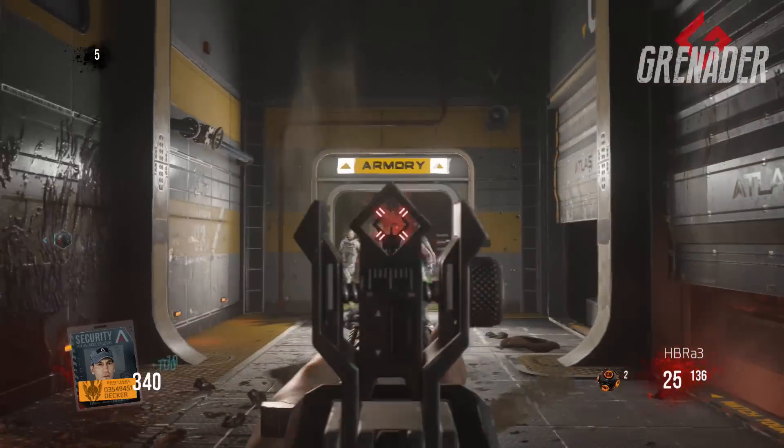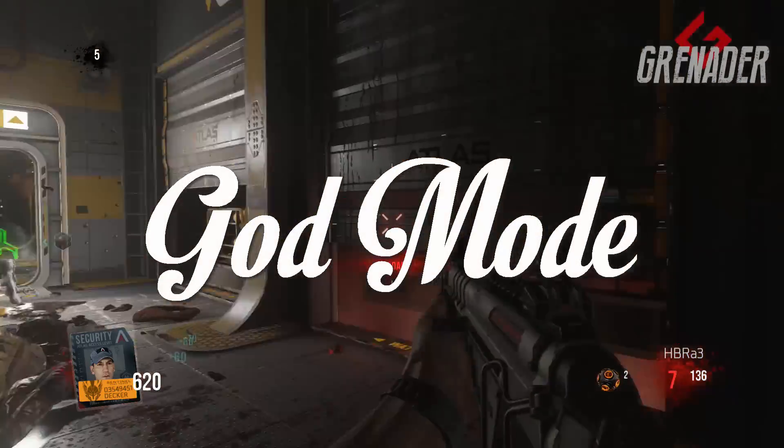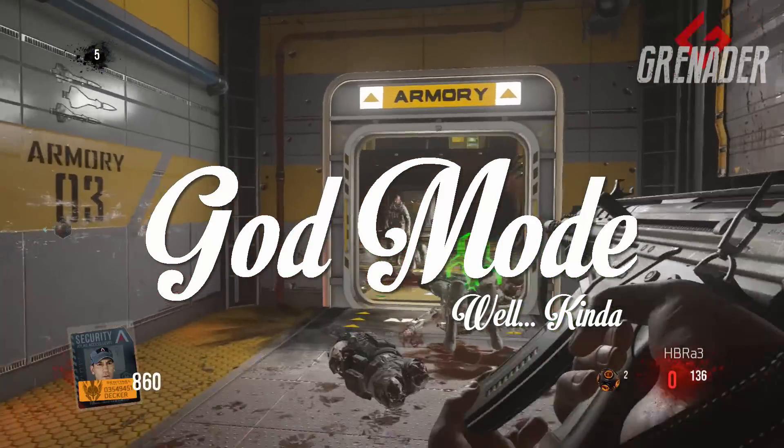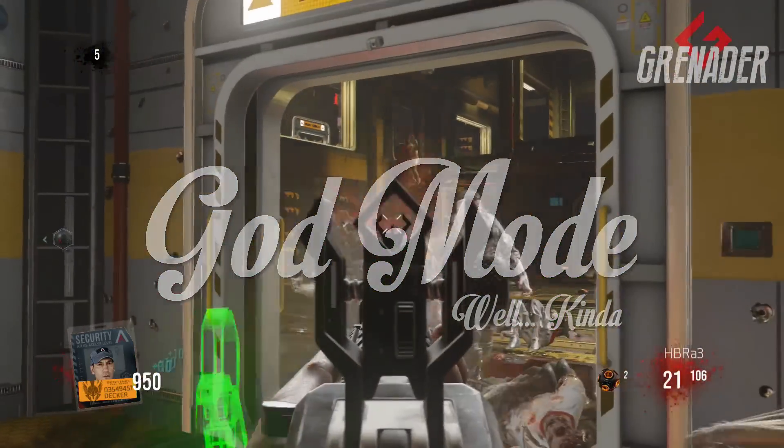What's up guys, Grenada here. Welcome, and today I'm going to be showing you guys how to do an easy peasy glitch on the new map Carrier for Advanced Warfare Exo Zombies. So let's just get right into this glitch.